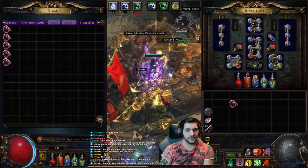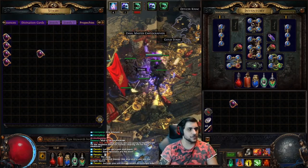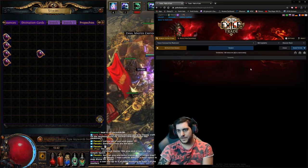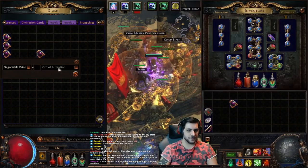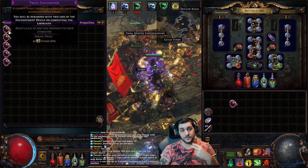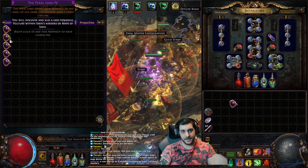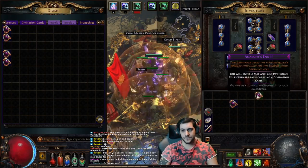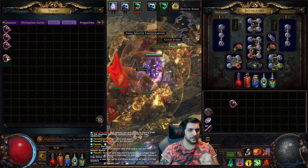Twice Enchanted is something that's popularly sold as well. The Twice Enchanted prophecy is currently going for about four chaos. So you can literally set the price to four chaos and people will be able to whisper you to purchase it, allowing them to get two uses of the enchantment font in the lab. Anarchy's End gives two rogue exiles each carrying a divination card — you pop it by right-clicking it.